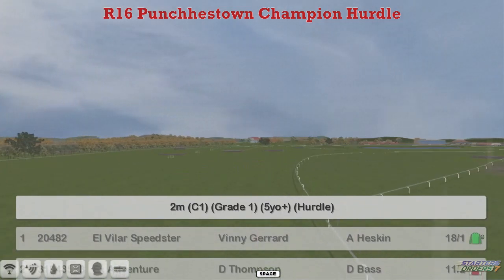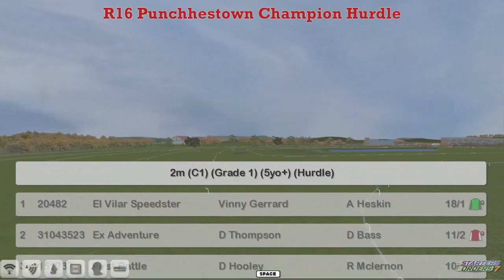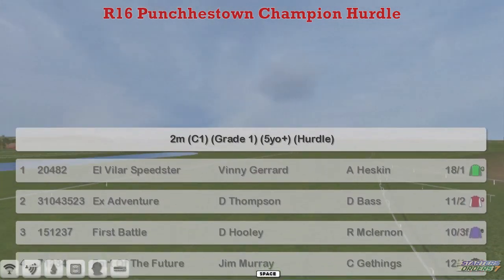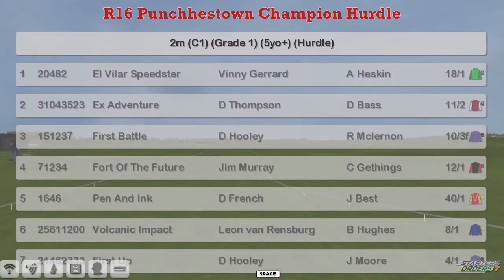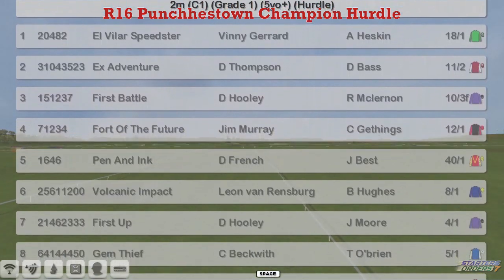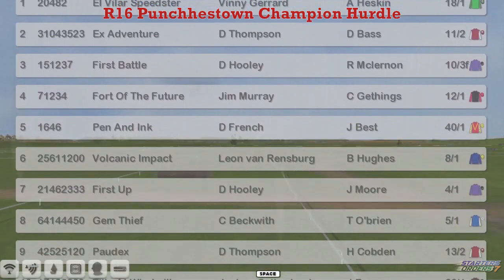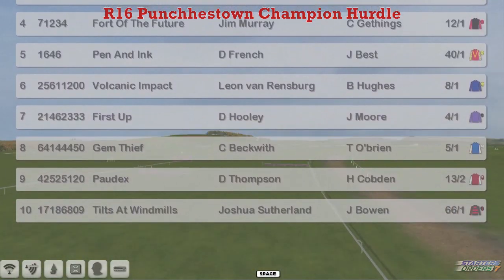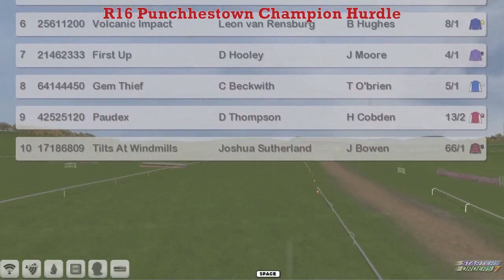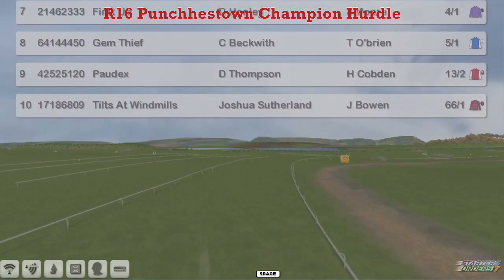So it's Vinnie Gerrard with L. Villar Speedster, Darren Thompson's X Adventure, David Hooley's First Battle, Jim Murray's Fort of the Future, Daniel French's Pen and Ink, Leon van Rensburg's Volcanic Impact, David Hooley's First Up, Craig Beckwith's Gem Thief, Darren Thompson's Pordeaux, and Joshua Sutherland's Tilts at Windmills. That makes ten to go over the Champion Hurdle here, two miles.